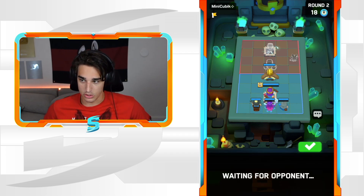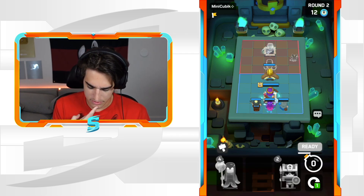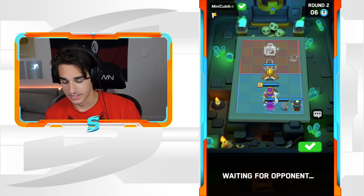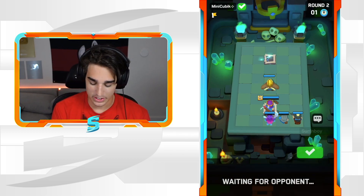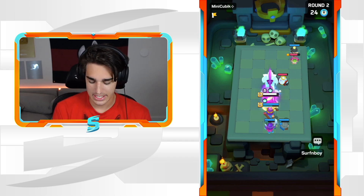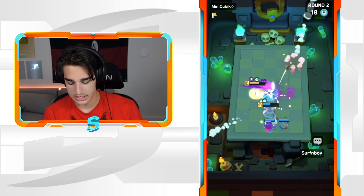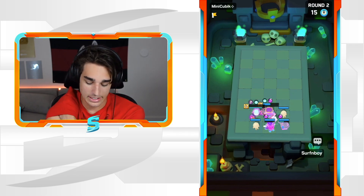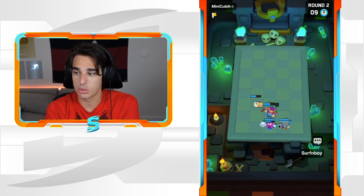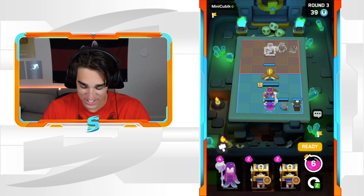I like the Musketeer especially against the Countess because she'll shoot the Countess away with her ability. We've got the Golden Giant to tank for our Queen, and we got an extra life on our Queen. Oh no, everybody's invisible! My Golden Giant tanked a little bit but he was dead by the time they weren't invisible anymore. The Musketeer is so strong — I think she's one of the most underrated minis. She just deals so much damage, shoots enemies back, gets them off my Queen.